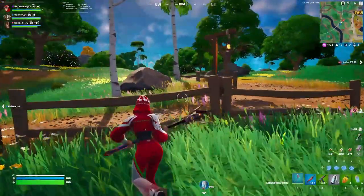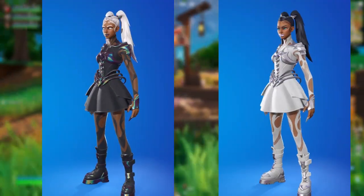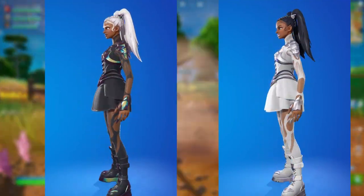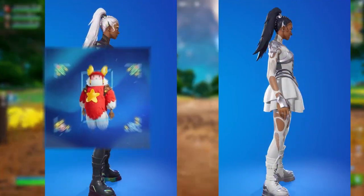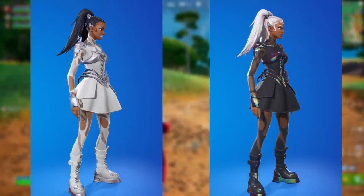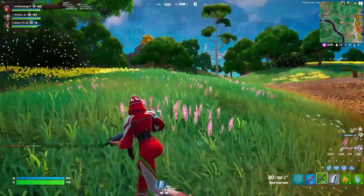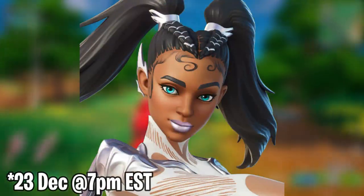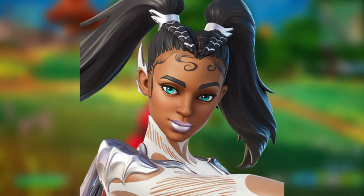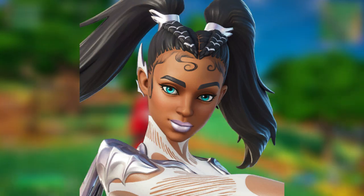Moving on to the final info on the Snow Dancer skin, which was seen in the Christmas Lodge and also the Winterfest 2022 trailer — this skin, along with Guff, is the face of Fortnite Winterfest 2022. This skin will be releasing in the item shop according to leaker Happy Power, available on the 23rd of December at 8 p.m. Eastern Standard Time, along with all cosmetics of the Faye Ballet set.